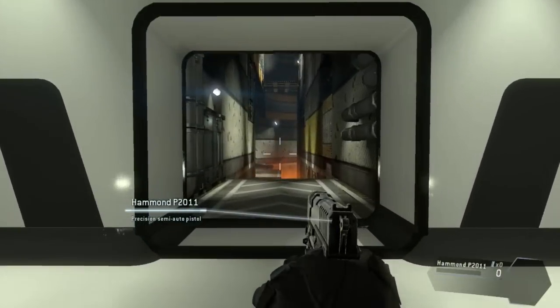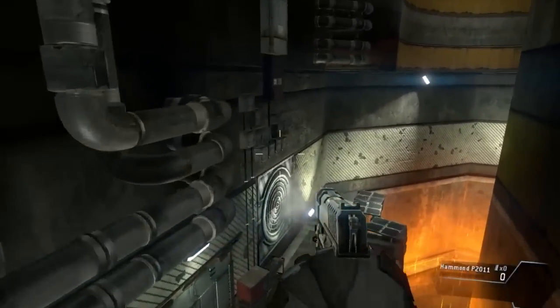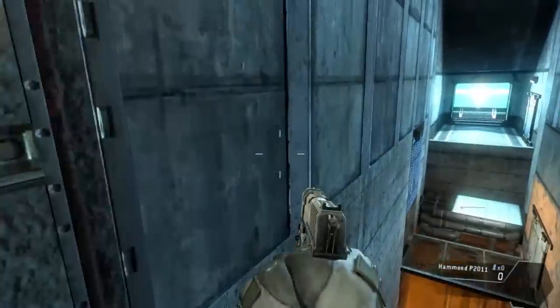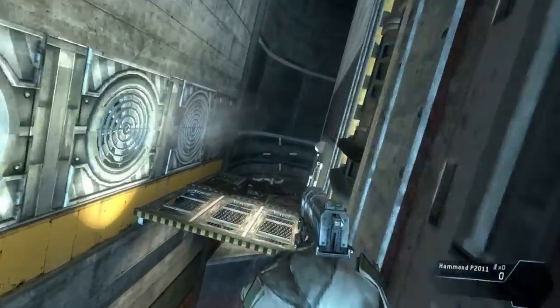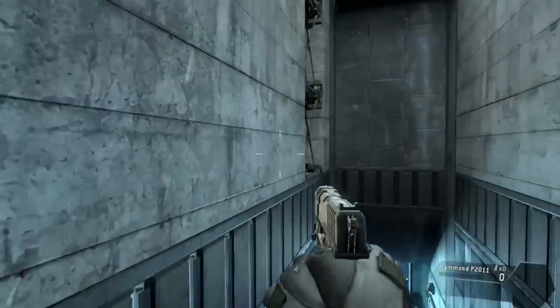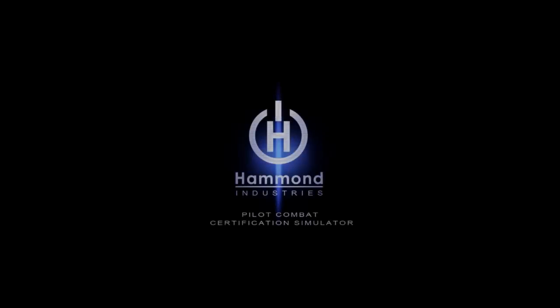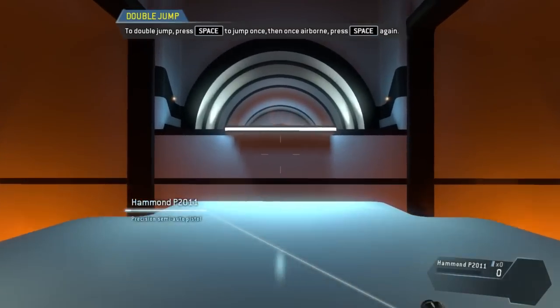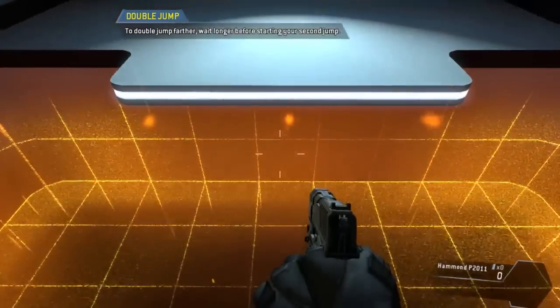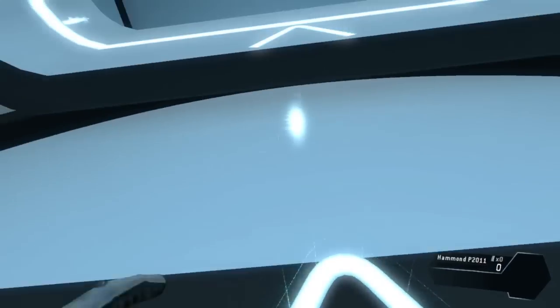Well done. Use sprinting, jumping, and wall running to make your way to the exit. Jump kits extend your natural jumping ability — you can jump once more after leaving the ground. To cover even more distance, wait longer before starting the second jump. Double jump and mantle into the hole above to proceed.